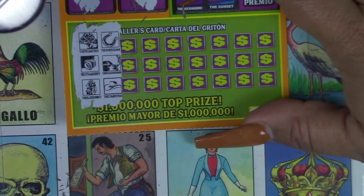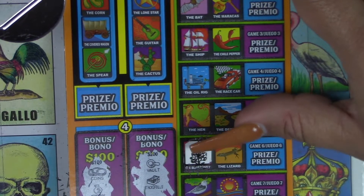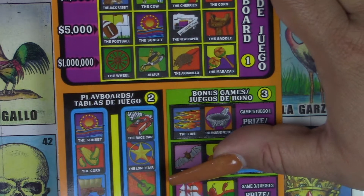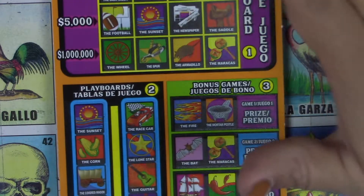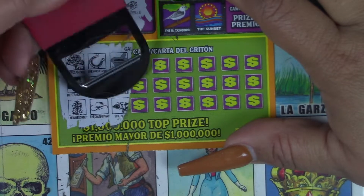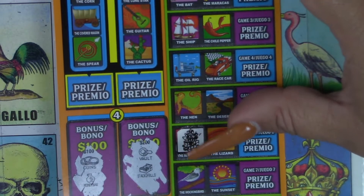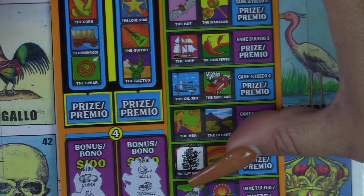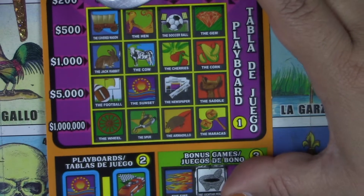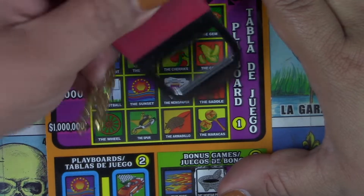We have a horseshoe, a roadrunner, and a cowboy hat. Horseshoe, roadrunner, and cowboy hat — nothing. We have a chili smasher, a saddle, and a boar. Chili smasher, saddle, and boar. Here's a chili smasher. Chili smasher, saddle, and boar. Chili smasher, saddle — you got it. Come on.